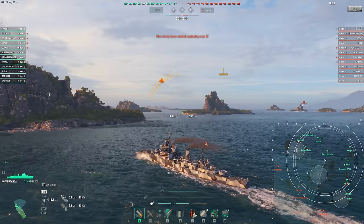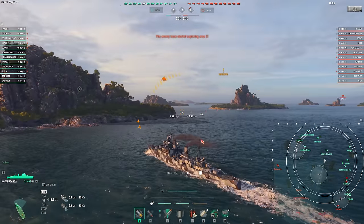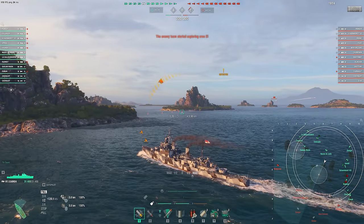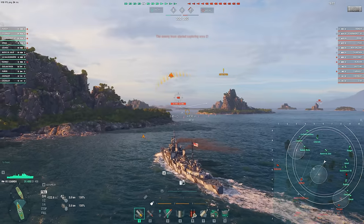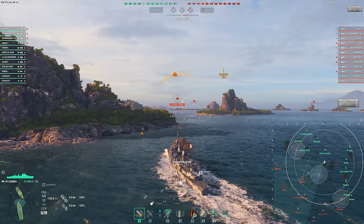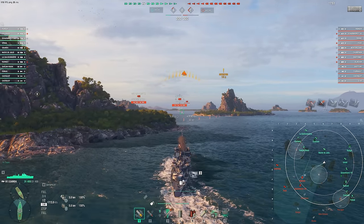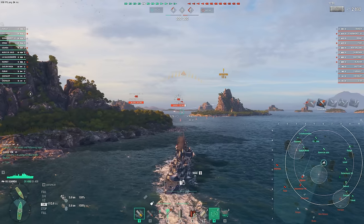Hey guys, welcome back to World of Warships. Today we're taking a look at the Tier 7 Uganda. This is the new Commonwealth Tier 7 cruiser, and I typically don't go this low, at least when it comes to new lines. I like to stay at Tier 8, Tier 9, and Tier 10 — I find them just more interesting. But my first game in this ship was so good that I just have to share it with you guys.